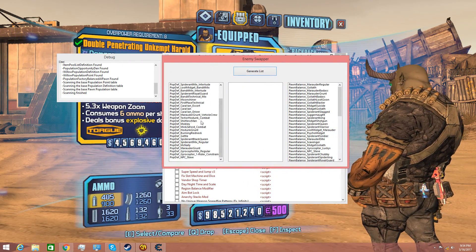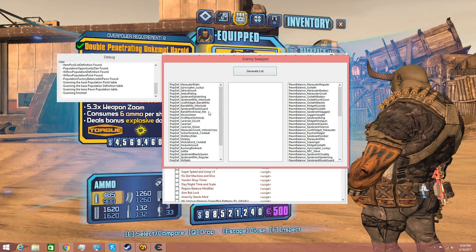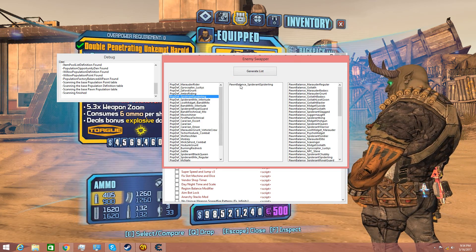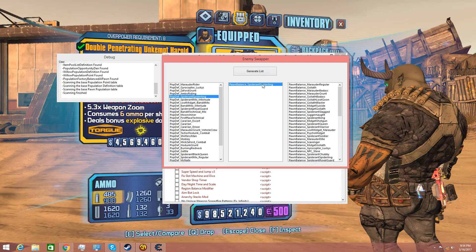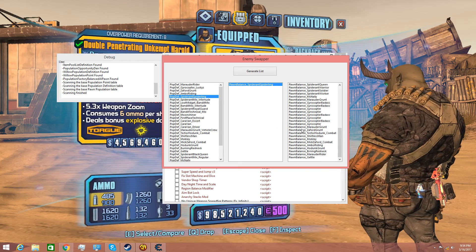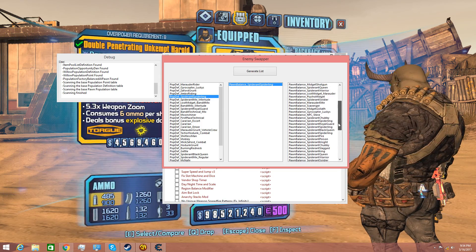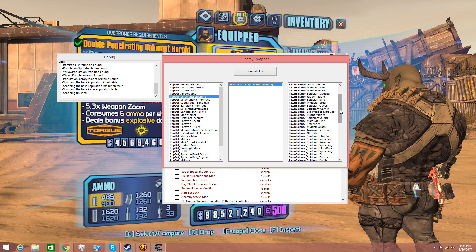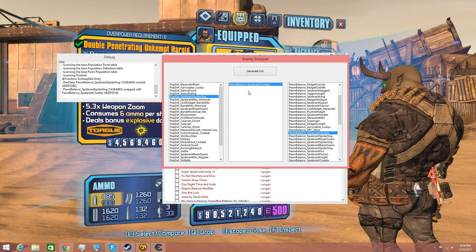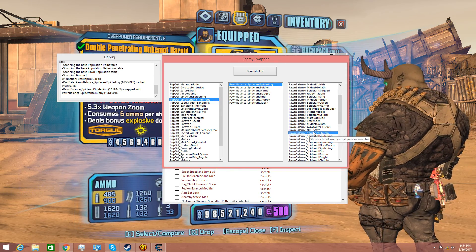As you guys can see, there's a lot. Now since we're near spiderlings, we're going to change the spiderlings — we're going to swap them. So find spiderlings and click on it. Here is where you choose what to replace them with. We want to replace the spiderlings with a tubby, so find 'chubby' in the list and double-click it. See how we changed it? The spiderlings are now chubbies.